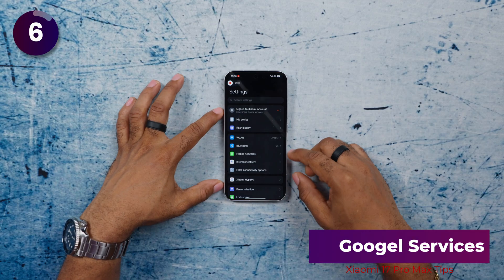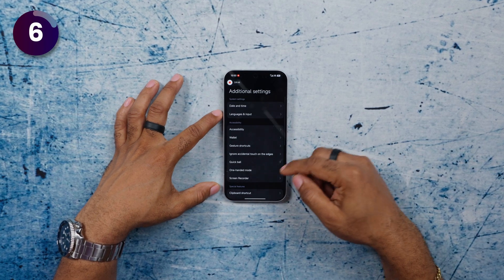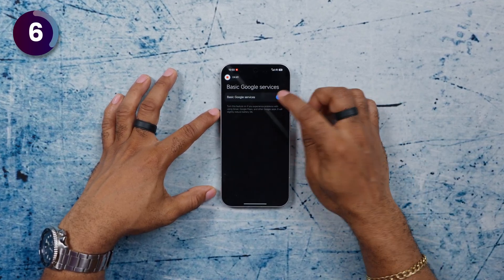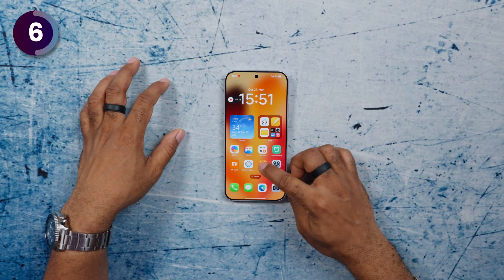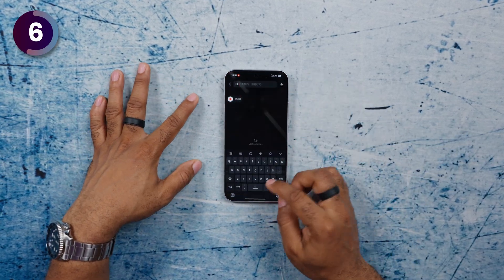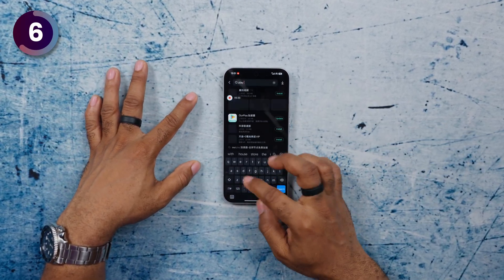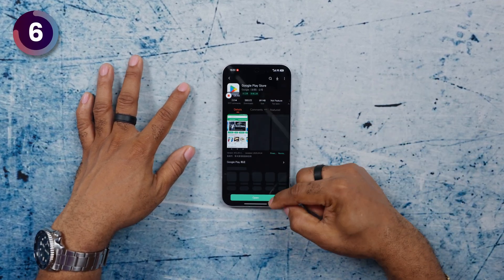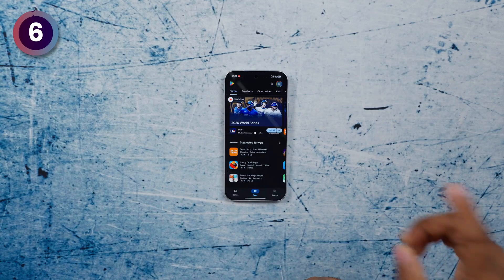The third thing is to go into Settings, then Additional Settings, scroll down and tap on Account and Sync, and from here enable Google services. Once done, go into the Mi App Store — which is Get Apps — and search for Play Store. You should find Google Play Store; install it. Now you can install other apps you regularly use, like your keyboard and more.